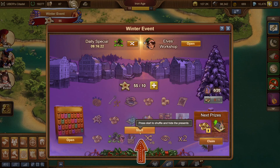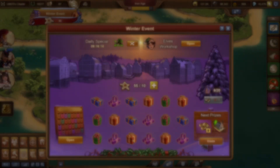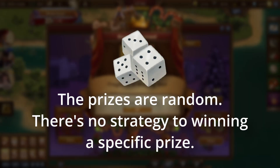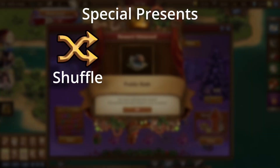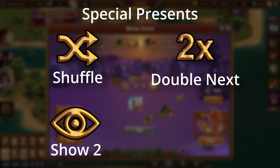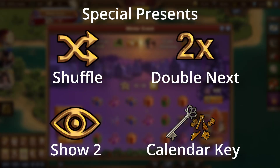The event minigame is similar to the one it's been for the past few years, where you can spend 10 stars to open one of 18 random presents — and they are random. There's no secret pattern to where the prizes are hidden. Scattered among the prizes are a shuffle present that reshuffles all prizes on the board, a C2 present that lets you see two unopened presents, a x2 present that doubles the next prize you win, the daily special, and a calendar key.